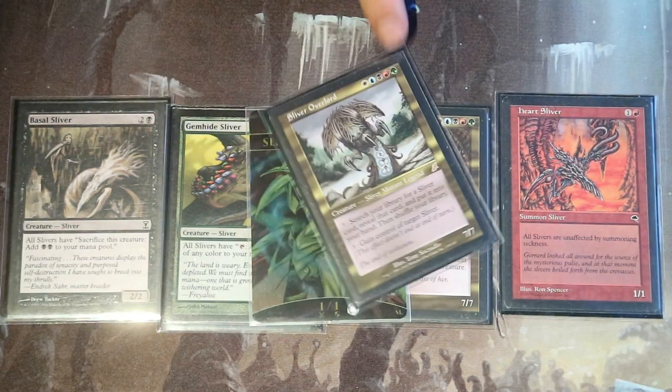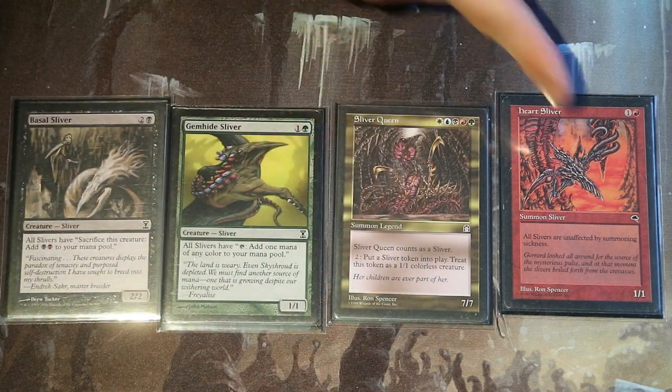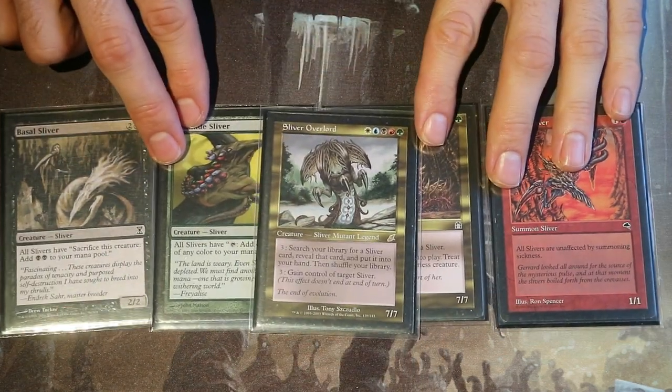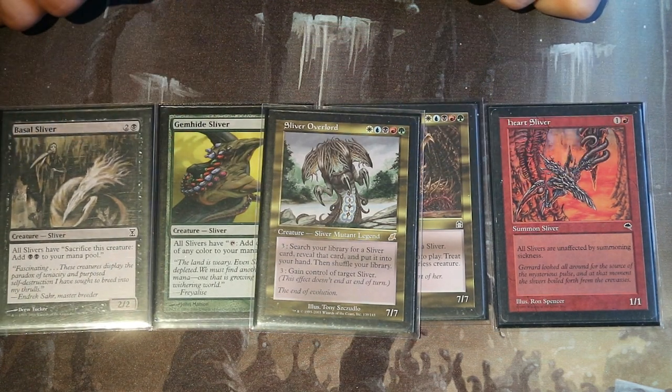The commander for this deck is simply Sliver Overlord. For free mana you can search your library for any sliver card and put that card into your hand, meaning that you can assemble this entire combo from the command zone with a bunch of mana. And I want to emphasize — with an amazing amount of mana. And that's the problem. That is why this is never really going to be something that seems competitive.